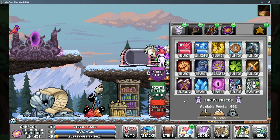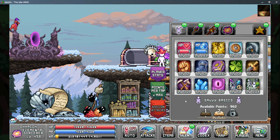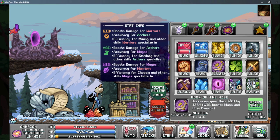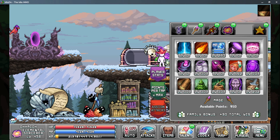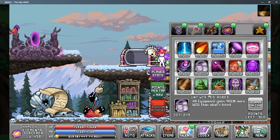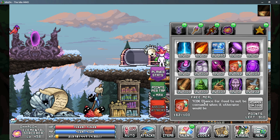Moving on to our talents, this is going to be very similar to your normal chopping efficiency setup. We want talents that are smart efficiency for more total skill efficiency, book of the wise for more base wisdom, and on tab two you want individual insight and untwisted robes to give you more wisdom from your equipment. Everything else is optional, such as free meal to reduce the amount you're using your soul bull gums.